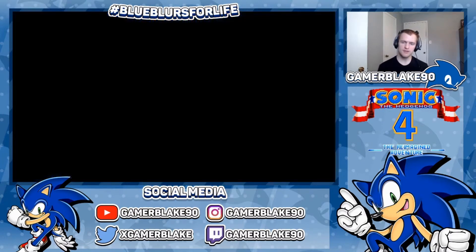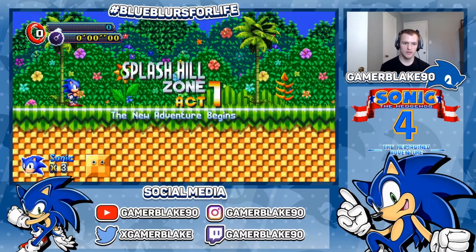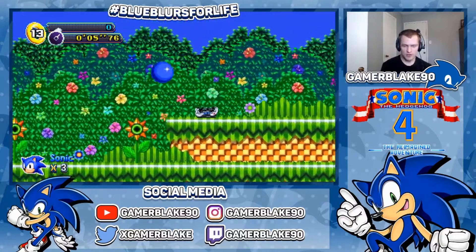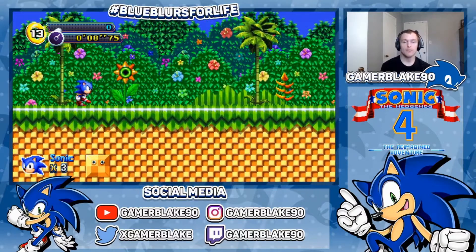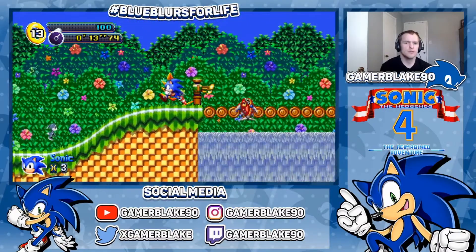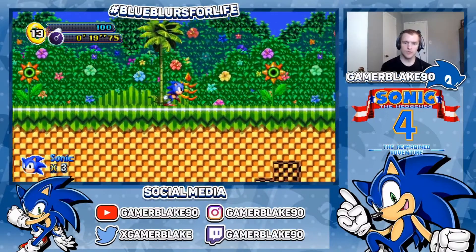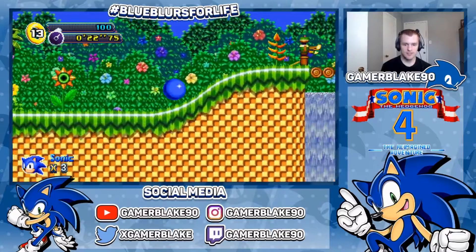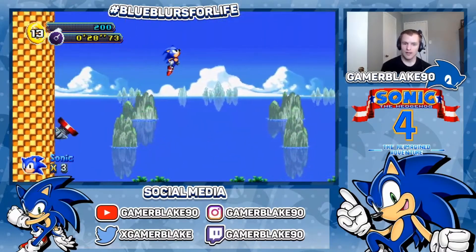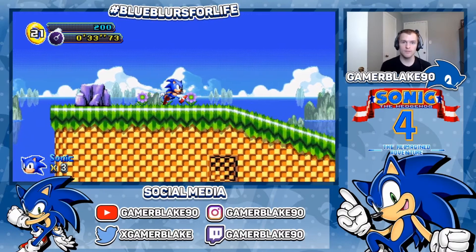This is just a demo for the game unfortunately, so the only thing you're going to get to play is the first act of Splash Hill Zone. But already it's looking incredibly promising. It reuses Genesis assets, but this one applies a far more creative touch than what you've seen in Sonic 4 Genesis. In particular, the background for Splash Hill is looking a lot more colorful and flowery — it looks a lot more lifelike than what you see in the actual Sonic 4. Not to shame anybody who likes the original Sonic 4; I like those games myself.